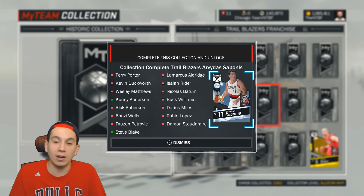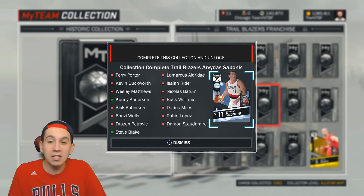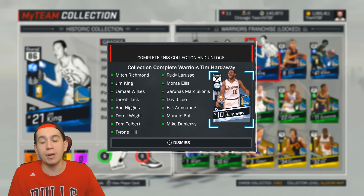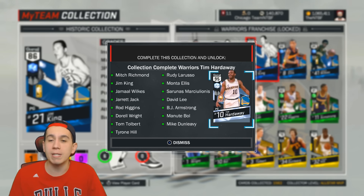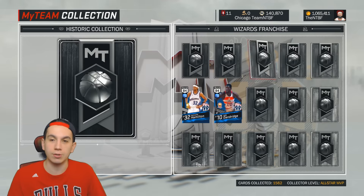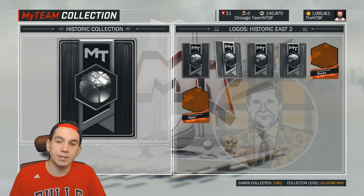This guy — Sabonis — his son is actually in the NBA right now for the Thunder. He's actually a pretty good card, so it would have been cool to get. I totally regret getting Tim Hardaway though — Tim Hardaway is probably the reason I haven't gone out and gotten some of these other Diamond Historic cards, because he's been so freaking trash. I spent a good amount of MT getting that Tim Hardaway and completely regret it. Now I have trust issues because of Tim Hardaway. Earl Monroe I had no desire to get either.